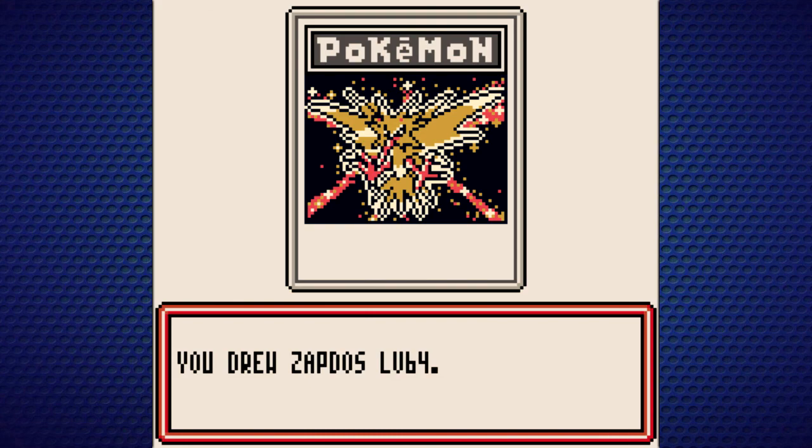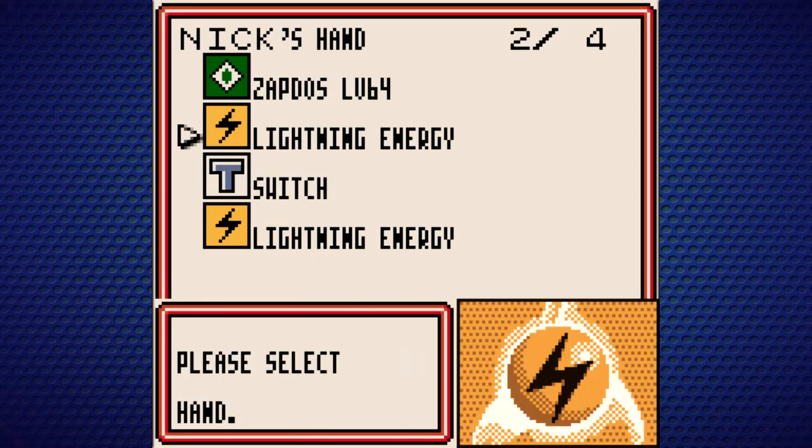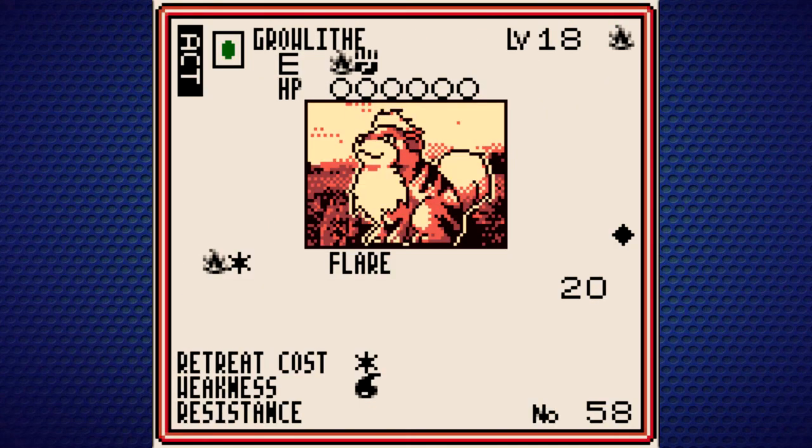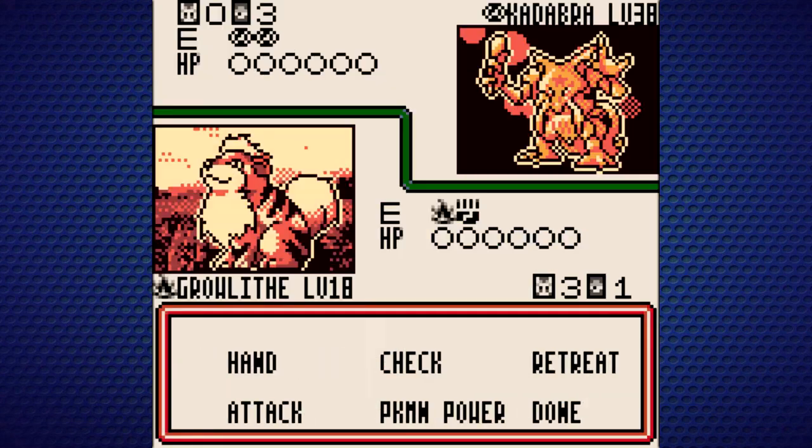I remember using Kadabra a few days ago when I started playing this game again — it's strong. It's got Super Psy, which I think does like 50 damage. We got Zapdos too — we're talking some strong mons. But all I have is Flare, so I think we just have to attack.